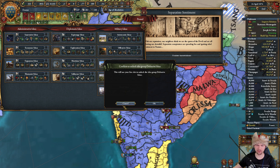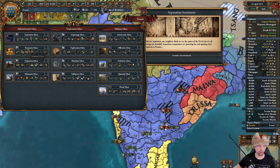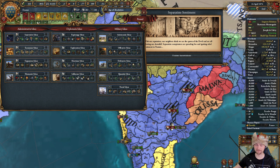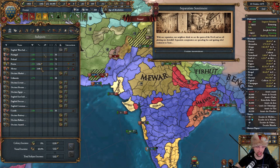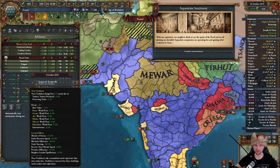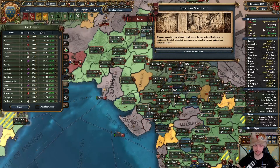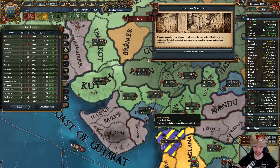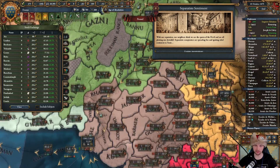The other options I'll have are plutocratic - which isn't unlocked yet - economic, and expansion. Since I'm still expanding a lot, I'm not going to spend military points on those ideas. So starting with defensive to get the trade power. I've also started building level three trade centers, which help with naval tradition and increase trade steering. And I've unlocked stock exchanges, so I'm building those in every node.